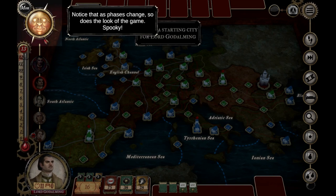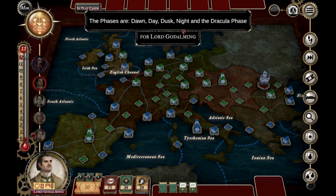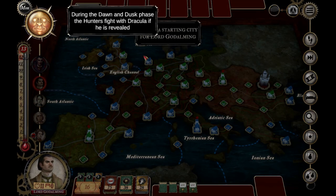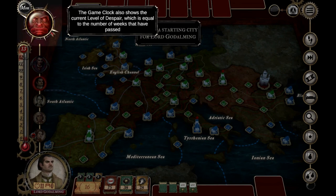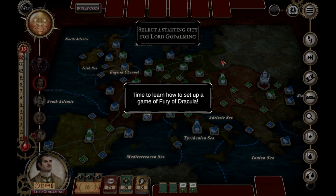Here's the game clock, which shows the current phase as you play — it changes appearance between day and night phases. The phases are dawn, day, dusk, night, and the Dracula phase. Dawn and day are for the hunters; night is for battles; and the Dracula phase is for Dracula. The game clock also shows the level of despair, equal to the number of weeks that have passed — you get more forlorn the longer you fail to capture Dracula.